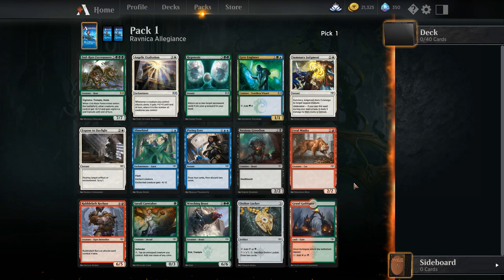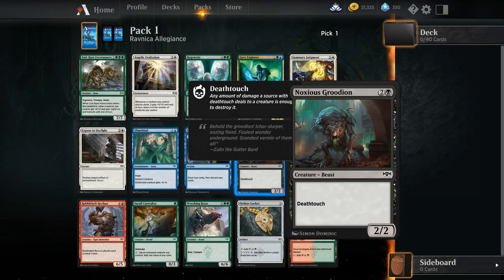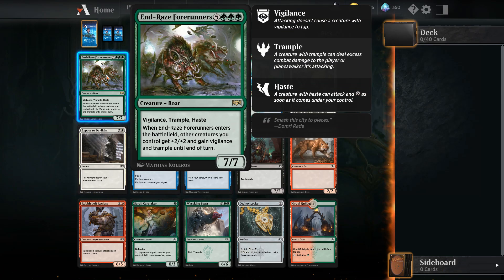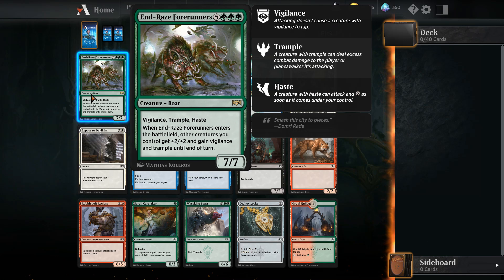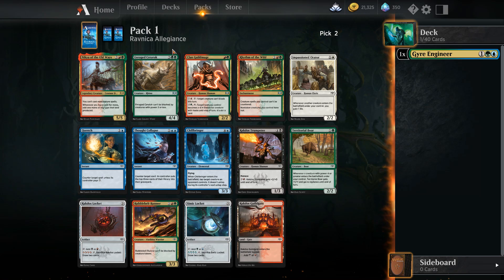Wrecking Beast - do we grab Wrecking Beast and see if we can go down right? Because it's a good standalone card. It's green. Or do we go red? I don't know. I don't want to grab that rare. You know what, we're going to grab the engineer just because of the mana ramp. I like the idea of this one, so we're going to grab it and see what options we have.